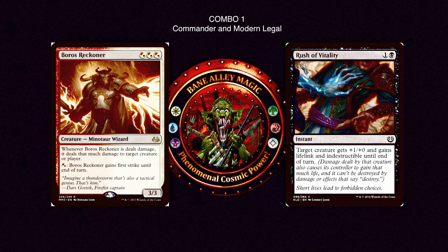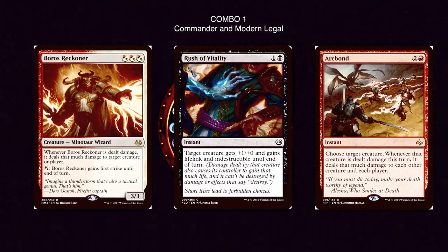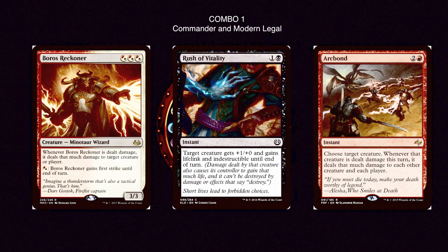If you want to make it a totally game-winning combo, add in Arc Bond — 2 and a red instant: choose target creature; whenever that creature is dealt damage this turn, it deals that much damage to each other creature and each player. With Arc Bond, whenever Boros Reckoner is dealing damage to himself, it's also dealing that much damage to everything including us. But because he has lifelink, we simultaneously gain that life back, so we don't die — but our opponents do.